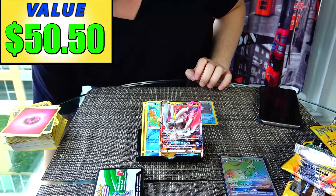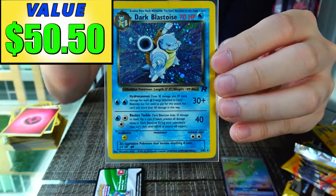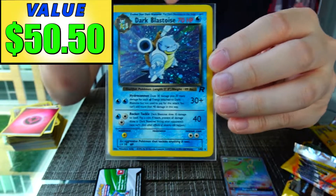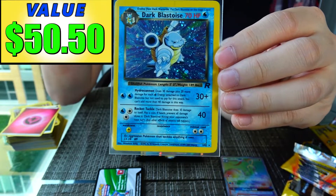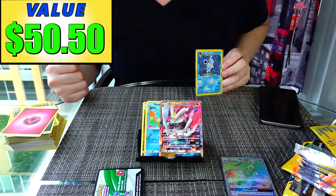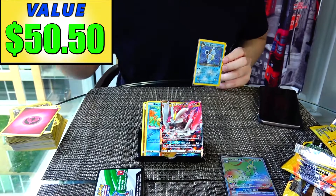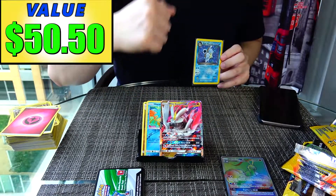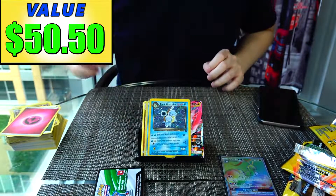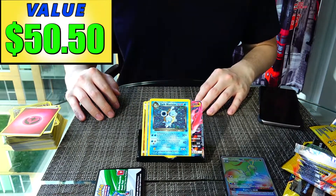We made $51 from this Dragon Majesty Elite Trainer Box. That means tomorrow we'll be giving away this Dark Blastoise — it'll be in one of the mystery lots at tomorrow's Pokémon Storage Auction at 1pm EST. Do you guys like this Worth It format where I'm not just opening cards but actually calculating the value to see if we made our money back? Let me know in the comments. Thanks so much for watching — and please don't sue me, BuzzFeed.